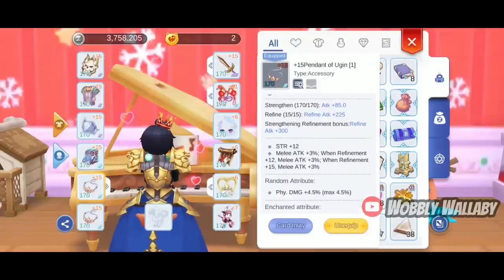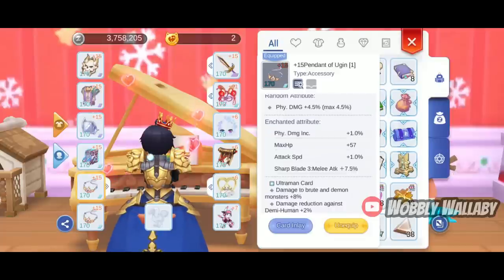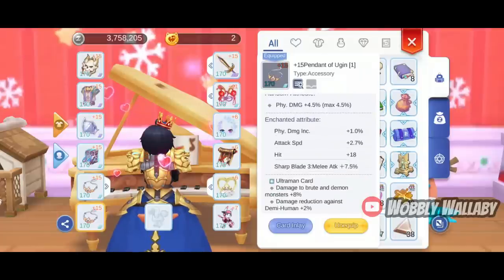For his first accessory, he uses the Pendant of Yugen with a 4.5% Physical Damage Increase random attribute, a Sharp Blade 3 enchant, and the Ultraman card. For his second accessory, he pretty much has the same thing: a Pendant of Yugen with a Physical Damage Increase random attribute, the Sharp Blade 3 enchant, and the Ultraman card.